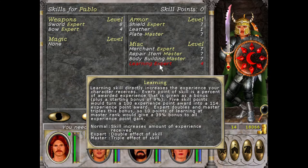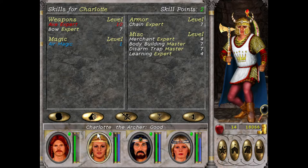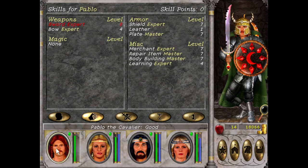I've got Expert Learning as well, so a bit more XP — you cannot go wrong. I think I did Pablo and Charlotte, so both of those are Expert. Obviously I don't have enough for those two to get Expert yet.